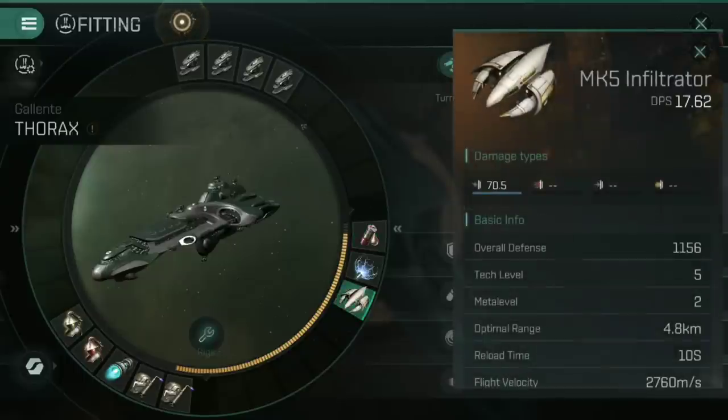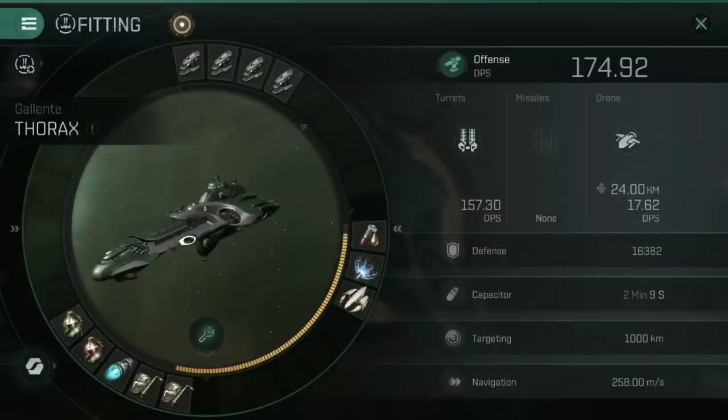The third and final mid-slot here is, of course, the drone slot. A Mark V Infiltrator rounds that out quite nicely — these are pretty solid drones, 70.5 for the Electromagnetic damage. A lot of ships in the game are shield tanked right now, so a drone that can cut through the shield a little bit faster does really quite well, especially in a PvP setting. Any drone would do here though — you could lean into the Galente railguns and go for something thermal or kinetic, or even put in one of the Minmatar ones for a little bit of explosive. Anyway, let's have a look at the low slots, because this is all about the defences.